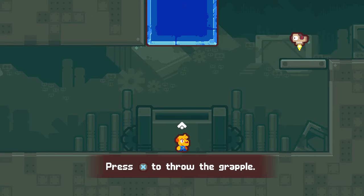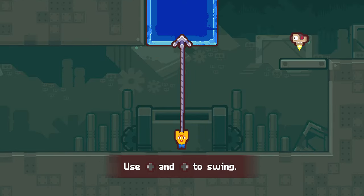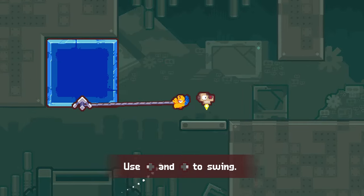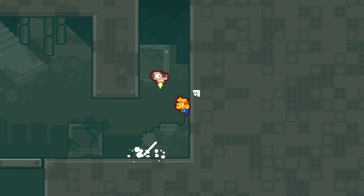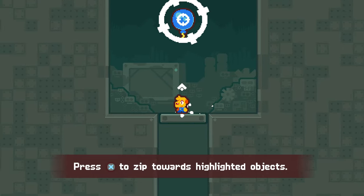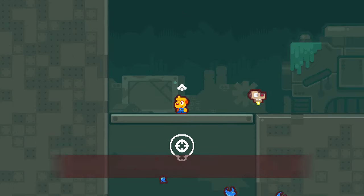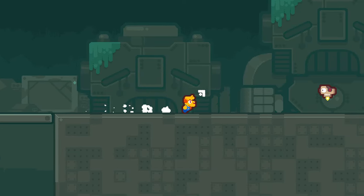Press X to throw the grapple, hold up to climb the rope, hold down to climb down the rope, left and right to swing. Press X to zip towards highlighted objects. Always be looking for secrets.